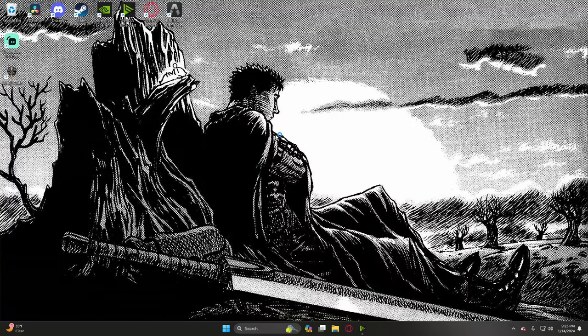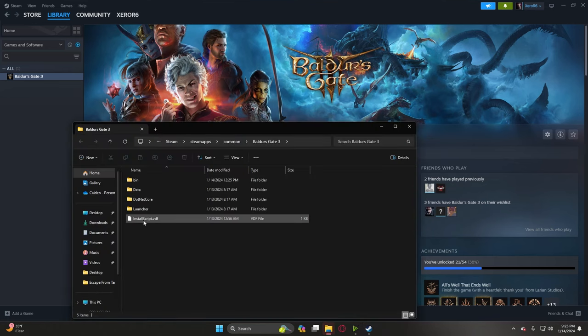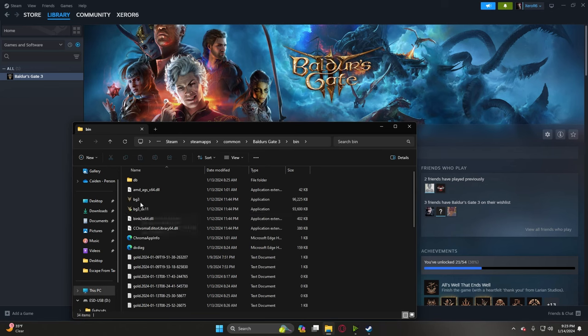The first thing you're going to do is open Steam. Once Steam is open, go over to Baldur's Gate, right-click, go to Manage, and then Browse Local Files, just so we can find the game. Here we are — we're just going to go to the Bin folder, and here's the game executable.